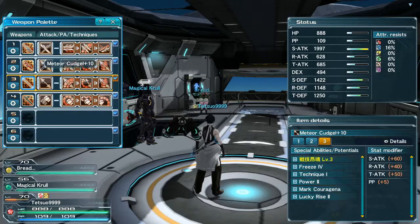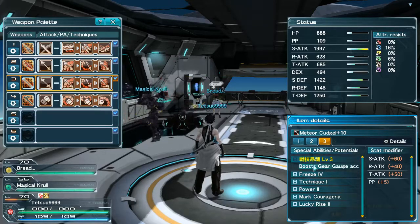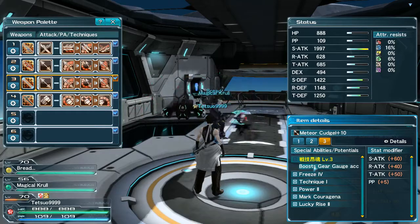What you will need is the Meteor Cuddle. This is an 11-star double saber weapon. The potential — it's kind of cut off here — but it says boost the gear gauge accumulation rate. Level 1 is 60%, the other levels are 20% each, so at level 3 it's pretty much double. Chaos Riser depends on how high your gear gauge is, so if you have this, you can pretty much do it constantly.